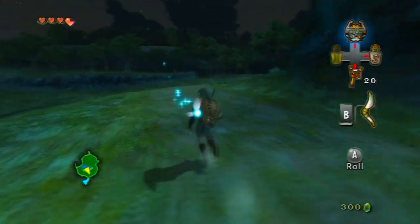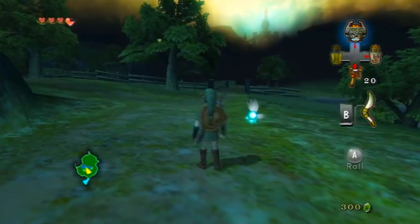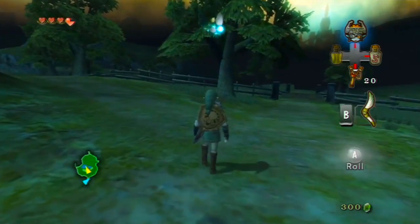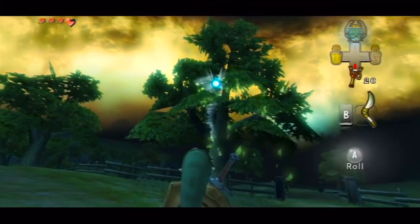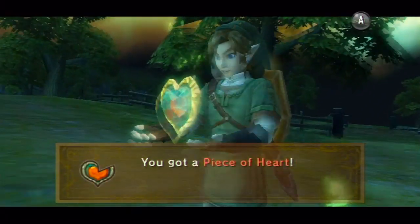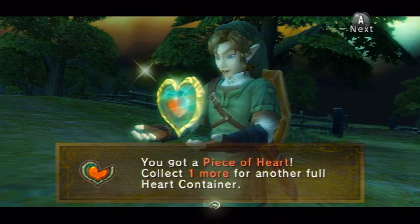As you guys saw, I went straight down from the woods and came over here. You're going to see all these trees and whatnot, and you want to go up here near the rock, and if you guys see, there is something in the tree. What is this sitting here in the tree? And with that, we have gotten our fourth piece of heart.